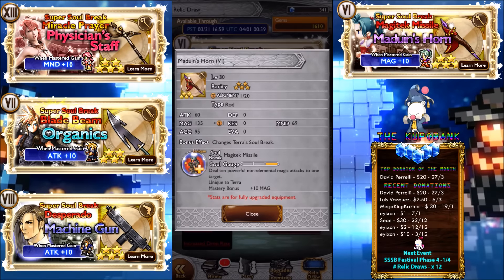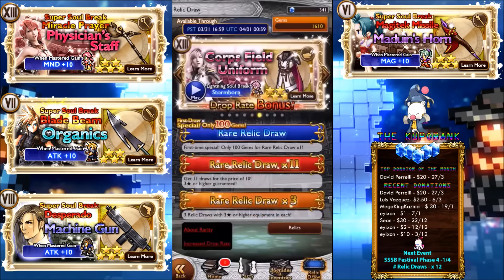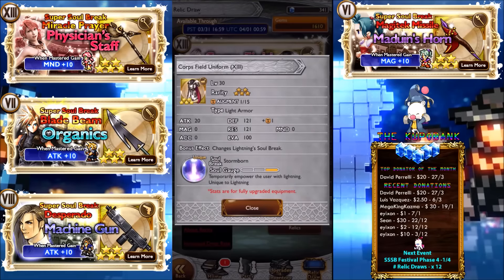Terra's weapon: deal 10 large non-elemental attacks to one target, 135 attack, 69 mind. Ten powerful non-elemental attacks is more than okay. I'd definitely love this one but I don't have the rod.